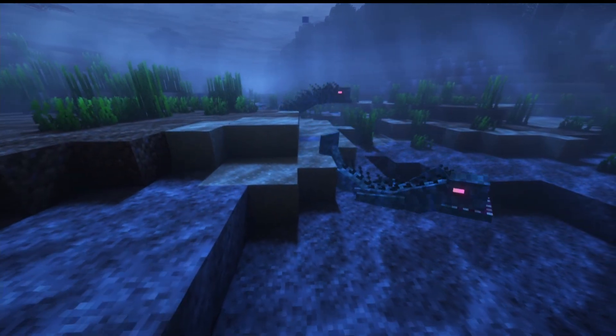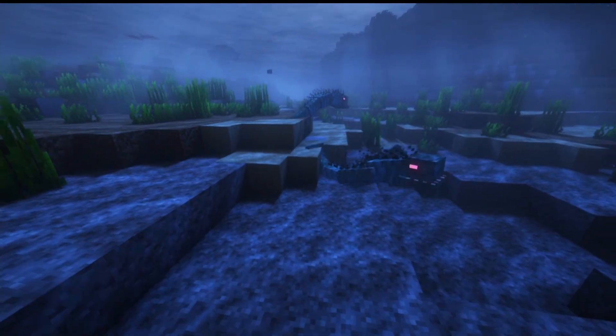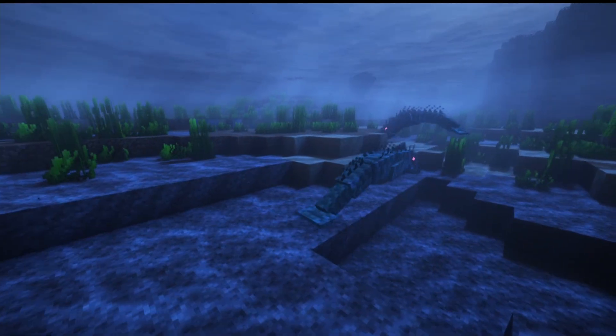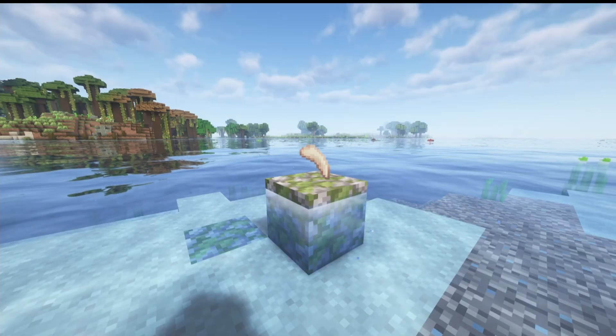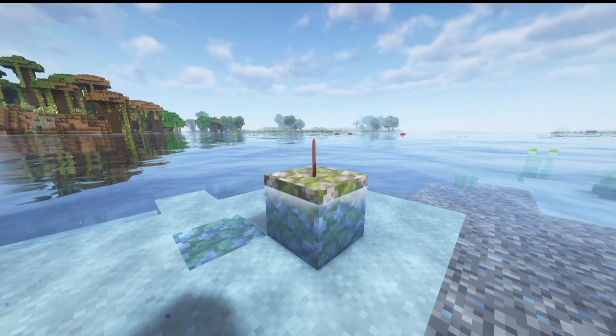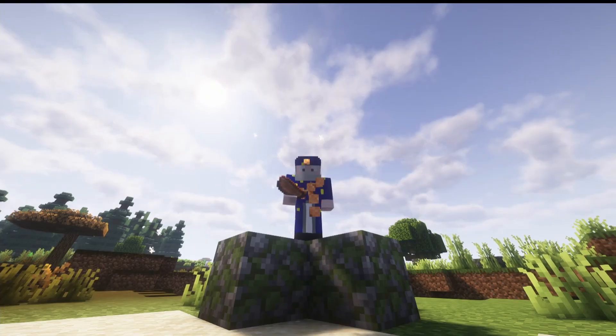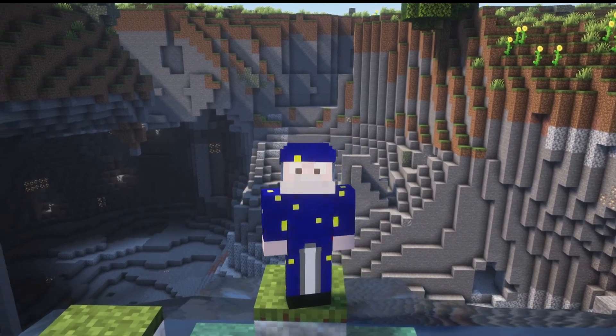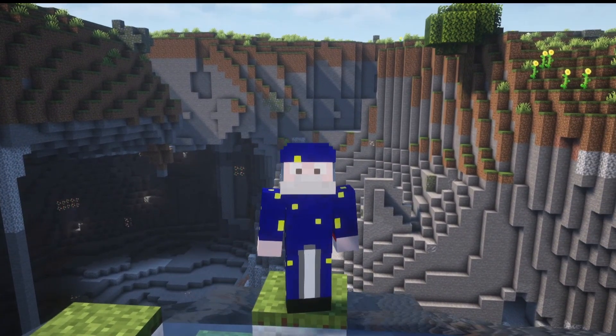Our last mob in this section is the Naga, a big snake-like creature that lives in the oceans. It has 50 hit points and is hostile. When killed, it can drop a Naga Tooth, Naga Scale, or Naga Chop. The Naga Chop when raw gives two hunger bars, and when cooked gives eight hunger bars — a very hard food source to get, but if you can stockpile it, it's very good.